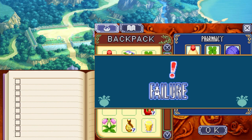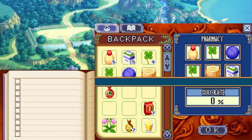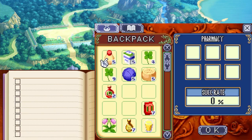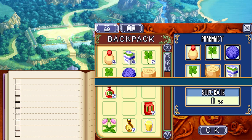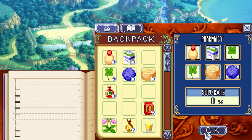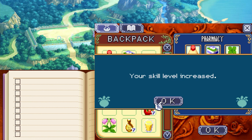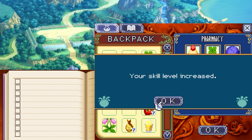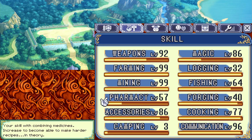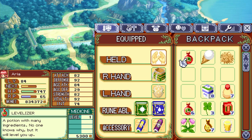There we go. Skill level increased — should be up to 28% chance. Skill increased again. Skill level increased — 57. Nice. The levelizer is a potion with many ingredients; no one knows why, but it will level you up. Ice cream: a dessert made from frozen milk and other ingredients, literally melts in your mouth. Monster feed: surprisingly nutritious and sweet, it's something of a treat for monsters.